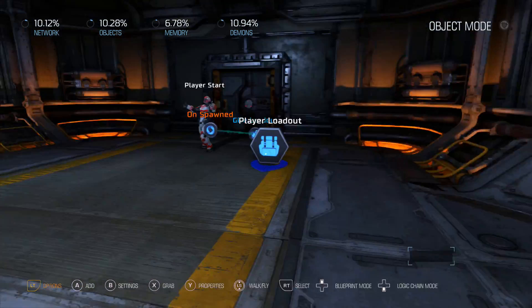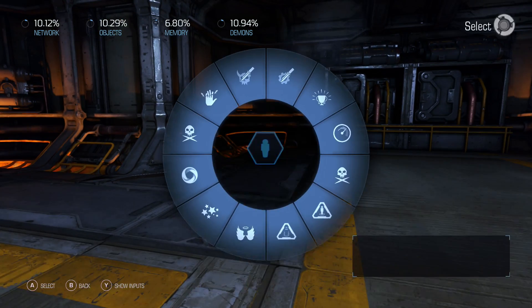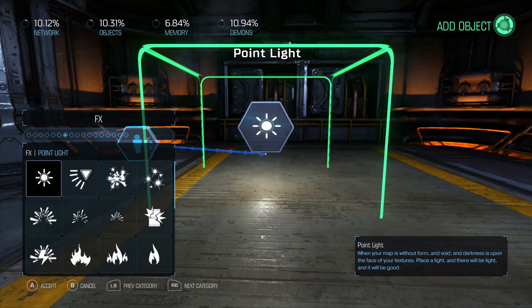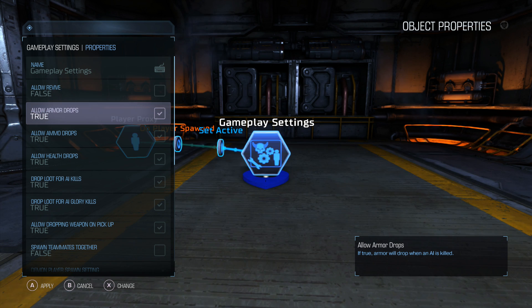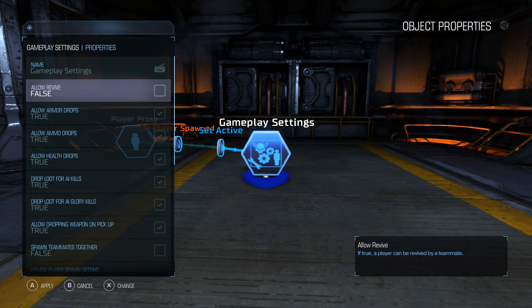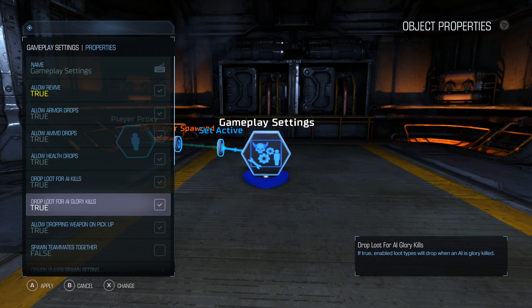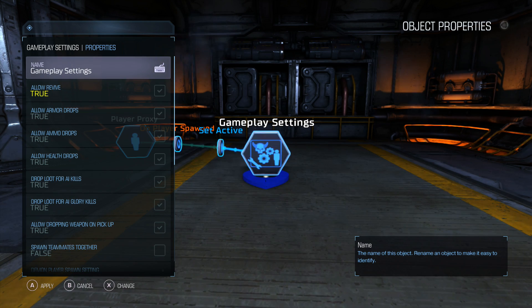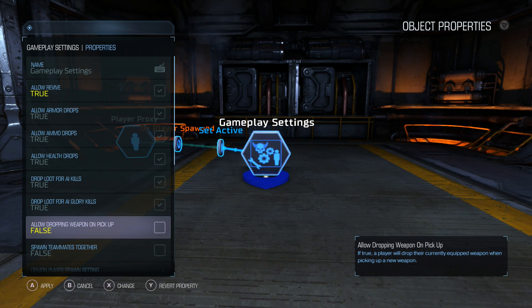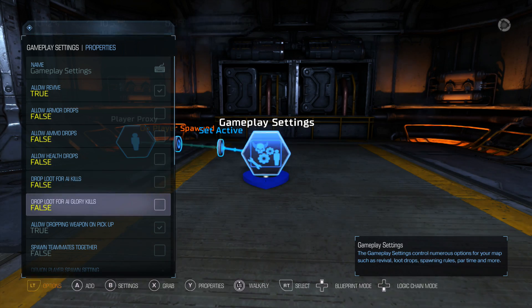This is just the player spawn and I gave them a loadout. Let's look at how to add general drops for the enemies. First, go to Player and Team and put down a player proxy. On Player Spawned, go over to Gameplay and hit Gameplay Settings, then Set Active. In the settings, we get armor drops, ammo drops, health drops, and loot drops for AI kills. Here are also the revival settings. The important ones are Drop Loot for AI Kills and Drop Loot for Glory Kills. I'm going to disable these — armor, ammo, health — because I want to focus on the drops we program in ourselves.